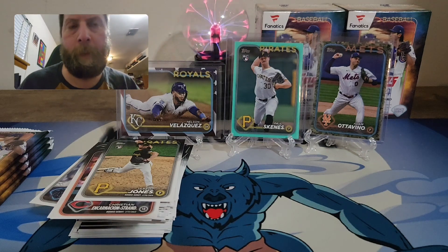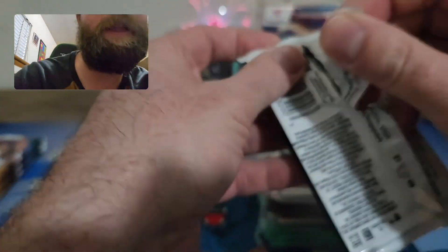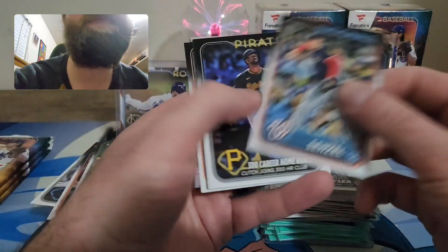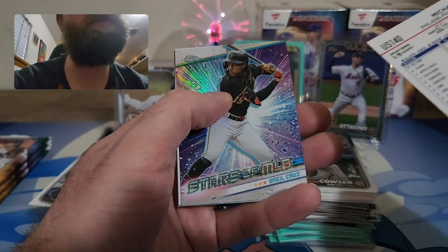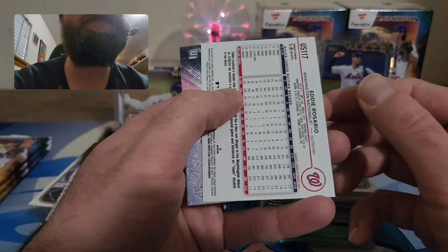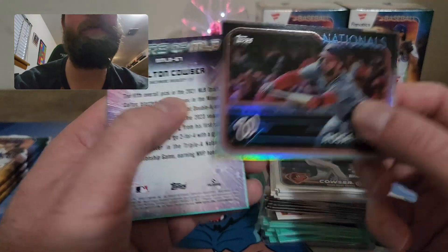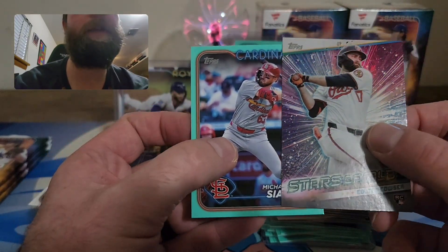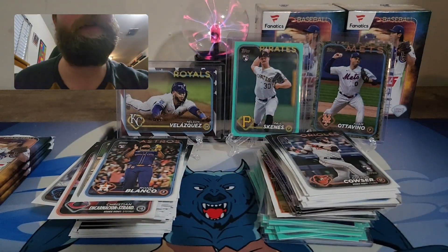Four packs left in blaster number three. Can we get an auto? We might have a chrome coming up — O'Neal Cruz in the chrome. And a backwards card: Eddie Rosario on the rainbow foil. Nice looking photo — looks like he's bunting. Colon Kowar on favorite cards of the rip, Stars MLB, and Michael Cianni on the aqua. Got a chrome so three things to sleeve up — getting into these last three packs.